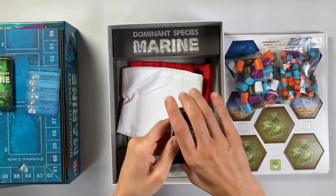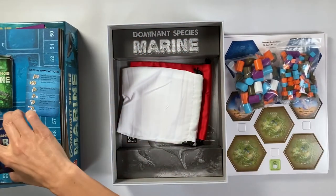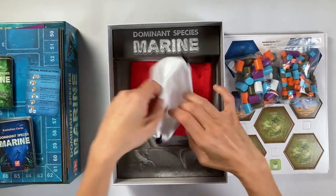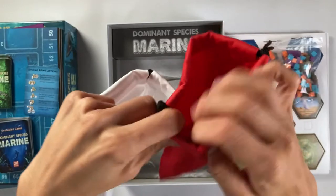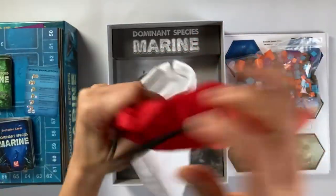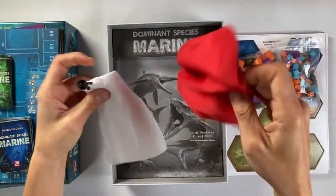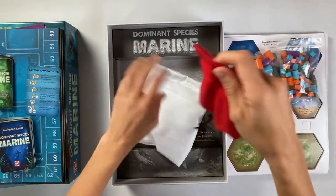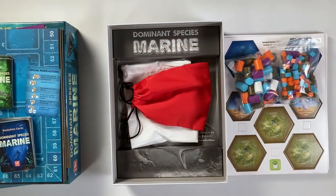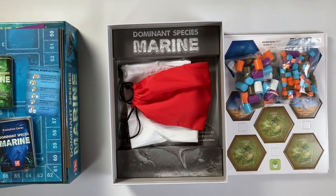From a gamer's perspective, I think there's going to be a lot of play in this box. We have two nice cloth drawstring bags, which are nice quality, and they're stitched really well so they're not going to fray and fall apart. Well, that's what's in Dominant Species Marine.